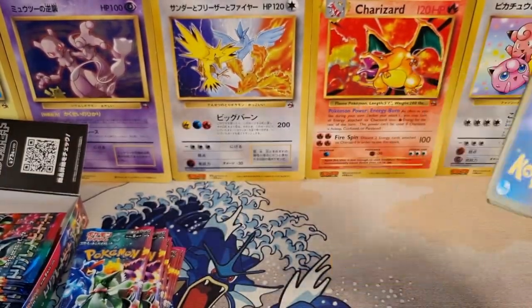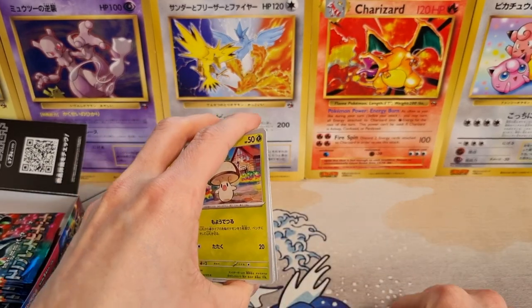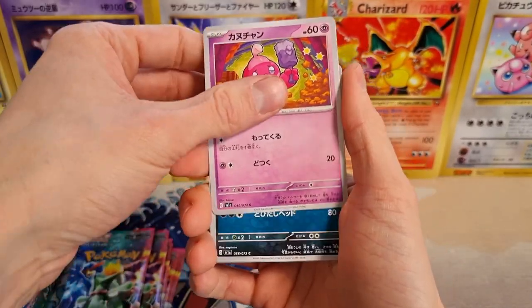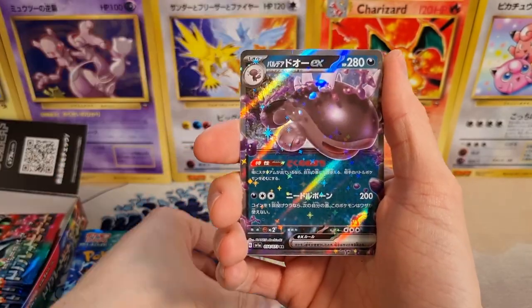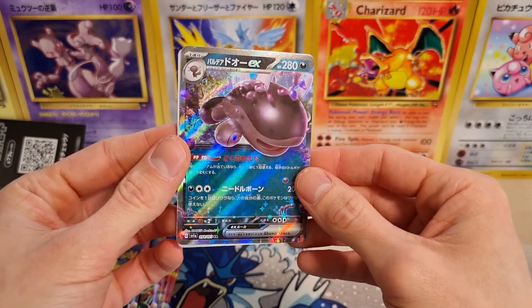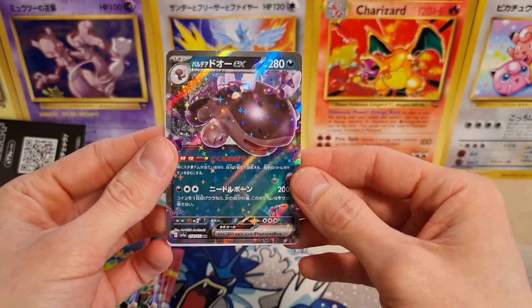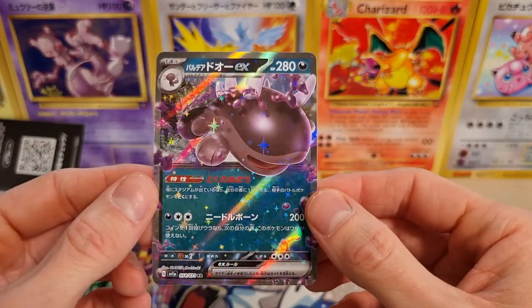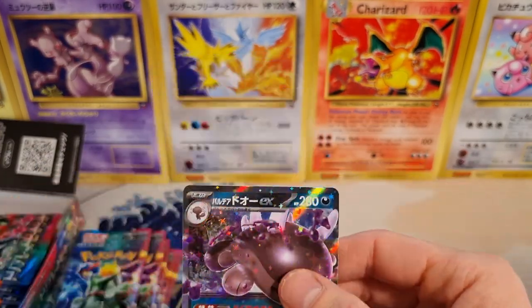I'll warm up. There's gonna be a mountain of trash. First pack — let's see what we get. Oh, already our first EX! This is the evolution of Wooper. In Japanese, it's called Do EX. Very cool. I just really like this new EX pattern.